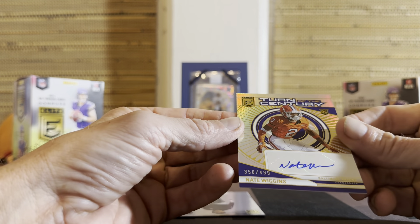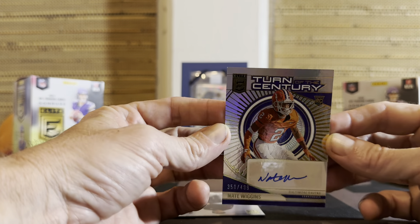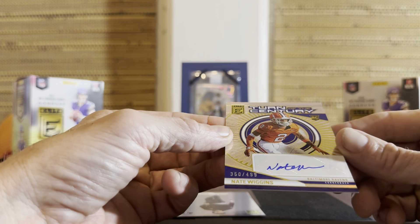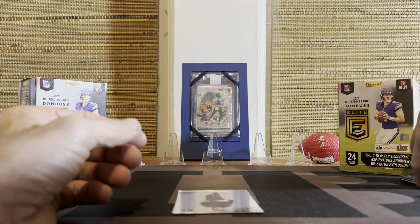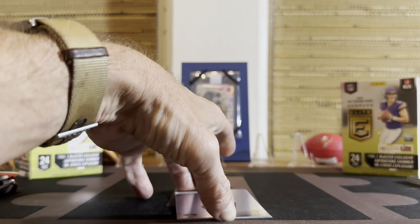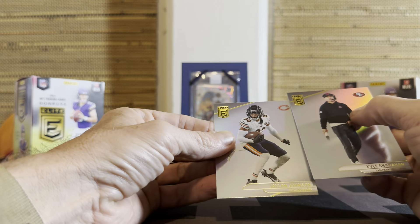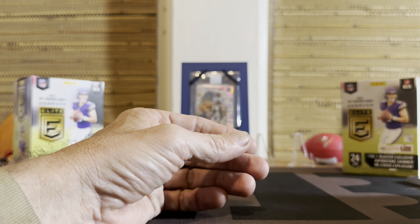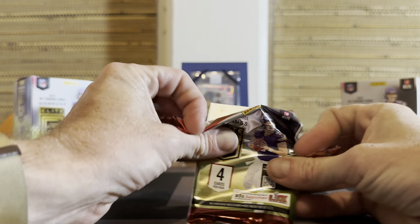I have some very close friends and family that are Vikings fans, so I'll have no problem finding somewhere for that to go. Another numbered card — wow, rookie auto! Retail ain't bad. Nate Wiggins, out of 499 — Turn of the Century. Very cool. For the Ravens. That is by no means a guarantee. Unlike the hobby, you did get a couple autos.